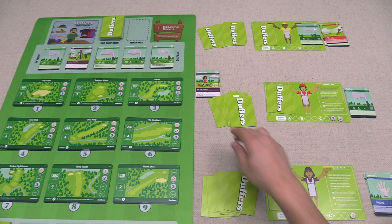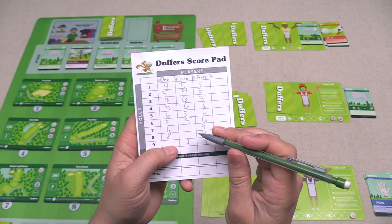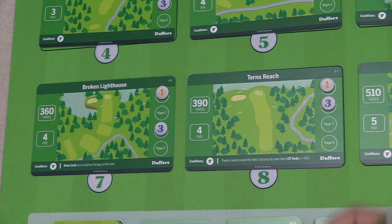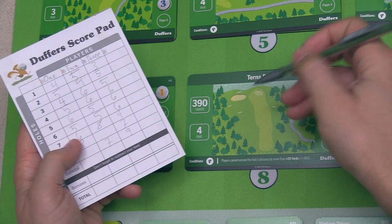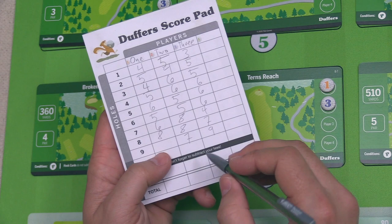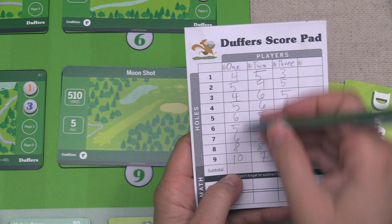The first thing to pay attention to is what happens for holes that players have not completed. For each incomplete hole, we fill in a stroke amount equal to double the par value of that specific hole. Player two did not complete holes seven or eight, and each has a par value of four — so for each, they put down four times two, or eight strokes. We were not able to complete the ninth hole, which has a par value of five, so we add five times two, or ten strokes. You want a low score, so these double par penalties are really bad.